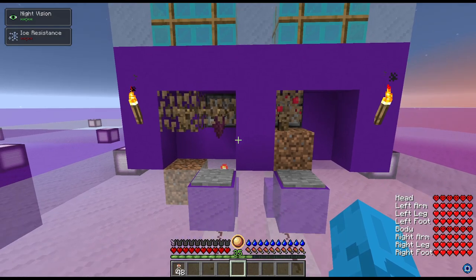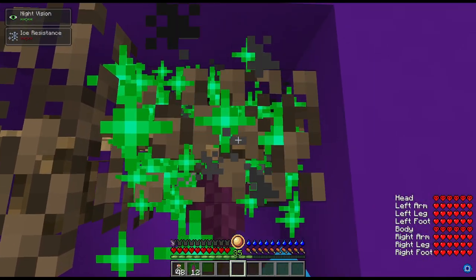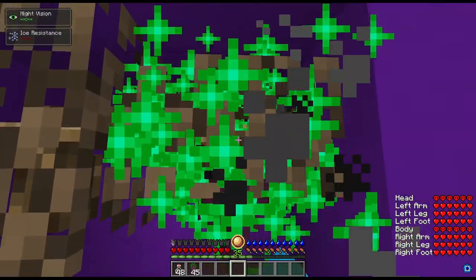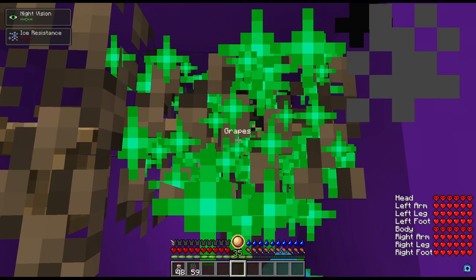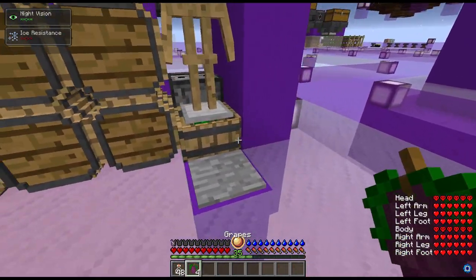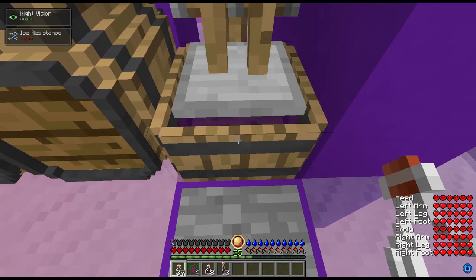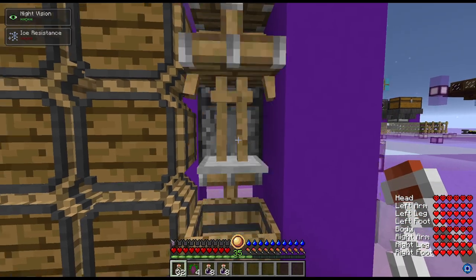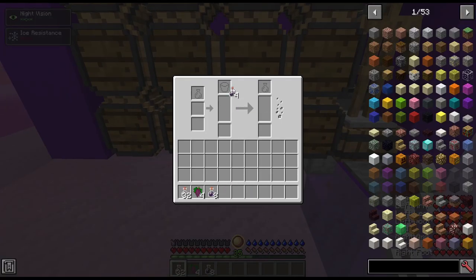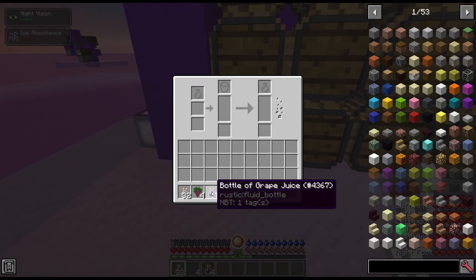Really quickly, I want to show you how to use this farm. It's extremely simple — all you have to do is crouch on this pressure plate and hold right click to gather the grapes. You can do the same thing for the wildberries. It really quickly gives you a stack of grapes. Once you have a stack, you can put it in the crushing tub, stand on this pressure plate, and right click with your bottles. This will rapidly crush the grapes into juice, which you can then put into your brewing barrels for really fast and easy grape wine. Same for wildberries.